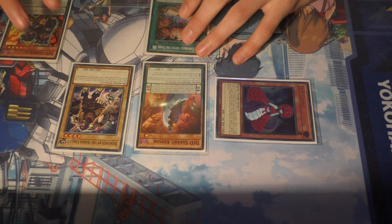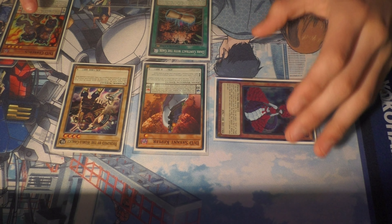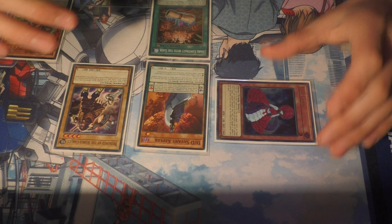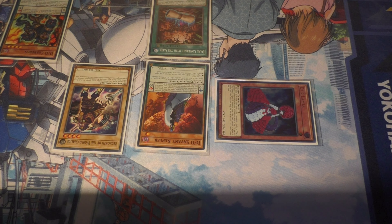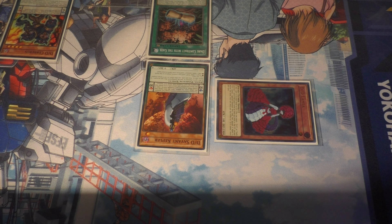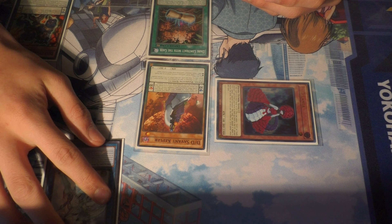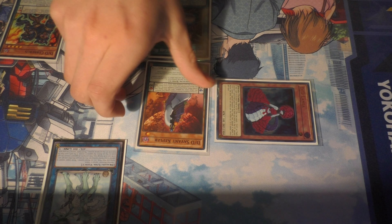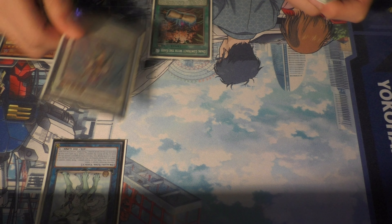Using your Cerberus in hand, place it in one of your Pendulum Scales and change either Kepler or Lamia's level to 4. After you do this, you're going to Link Off Beckend into your Link 1, Imduk. Imduk will let you get another Normal Summon on a Normal monster. After you do that, you're going to Synchro Summon these two — Lamia gets banished — into Ib.